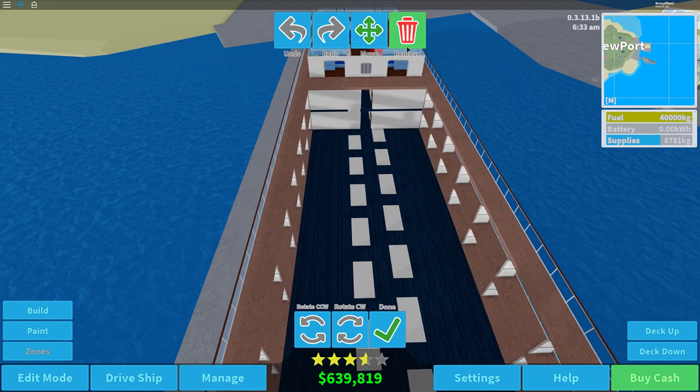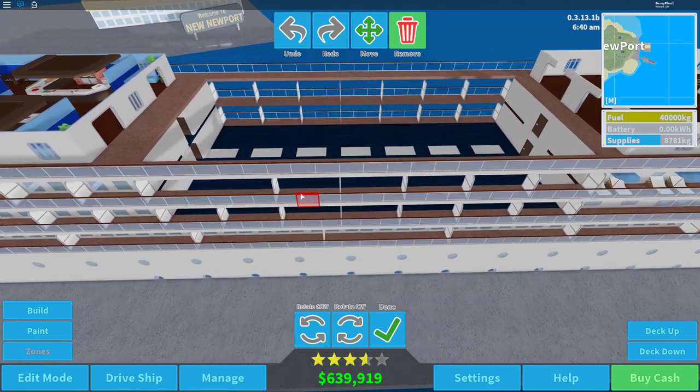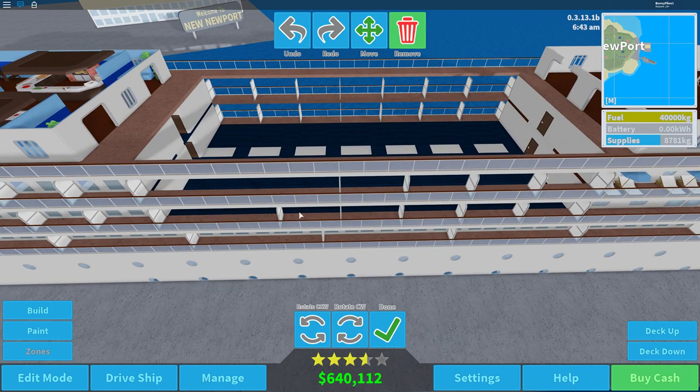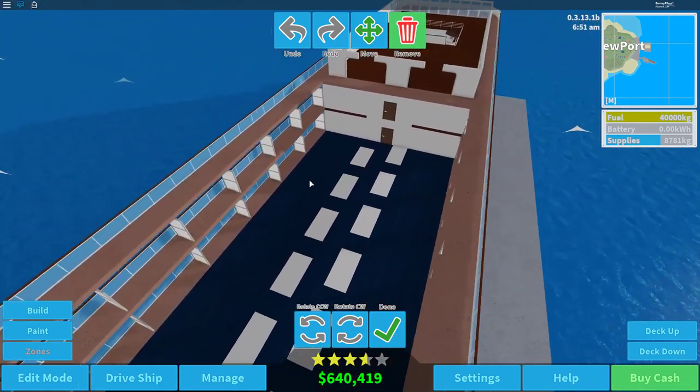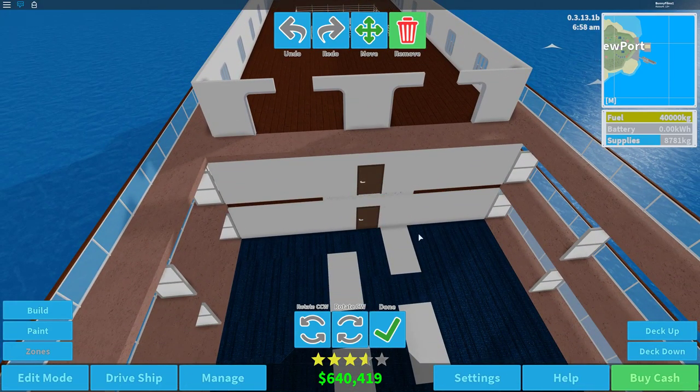We also have to get rid of all these little dividers — I'll have to single-handedly click every single one, so I'll do that later. Let's hop out of remove mode, and we do have some doors that lead out to nothing, so we'll have to take care of that as well.